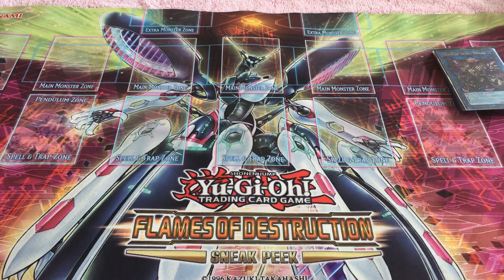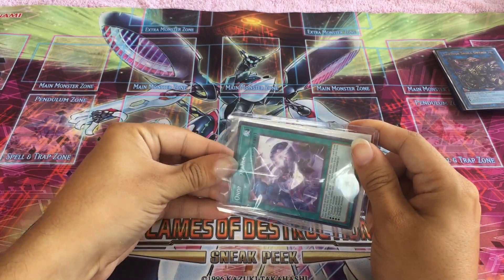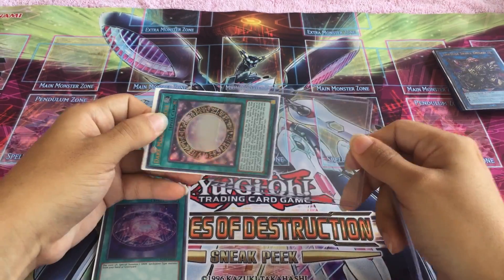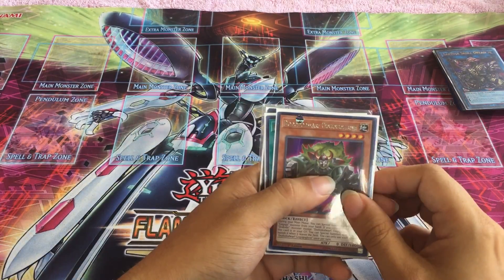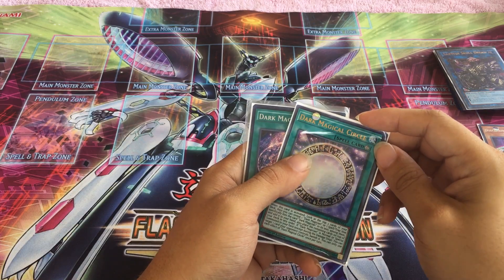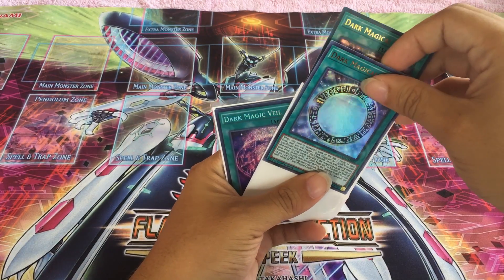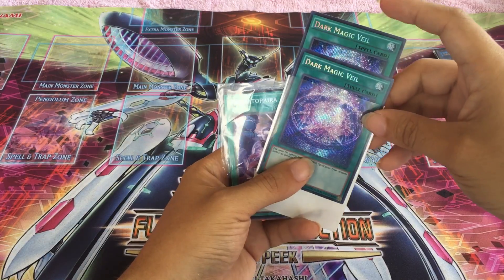Now we're going to go to Reuben. Let's see here. We're going to pull these little friends out and see what we got. We have a Dododo Dwarf — two of them. Dark Magical Circle — let's see how many we have here, two. And Dark Magical Veil — another two. There's two of them.